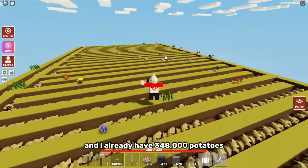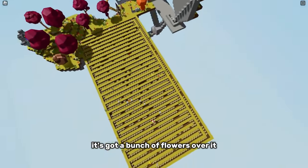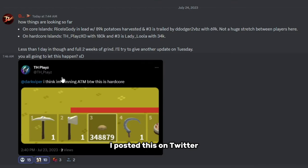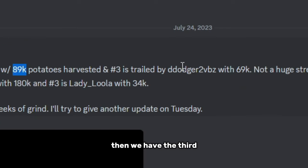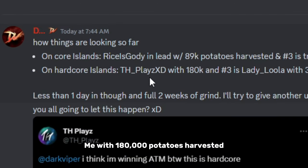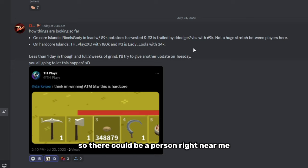It is the next day and I have 348,000 potatoes. The farm has a bunch of flowers over it. Going into DV's Discord server under the Great Potato War 2, which I also posted on Twitter — on the core islands (not hardcore), Rice is Godly in first with 89K potatoes, then DD Doja 2VBZ with 69K. On hardcore, I have 180,000 potatoes harvested and the person in third place is Lady Lula with 34K, so it looks like I'm in the lead right now.